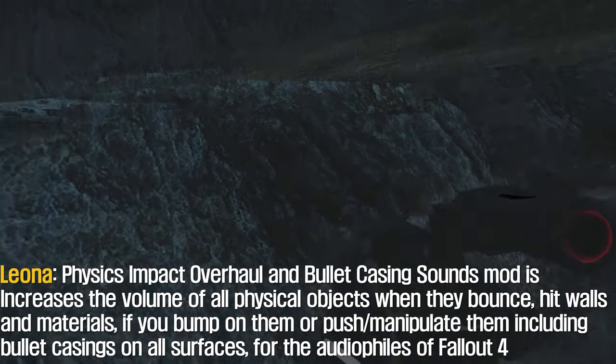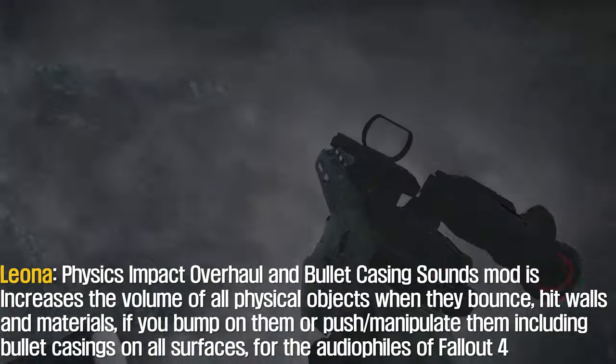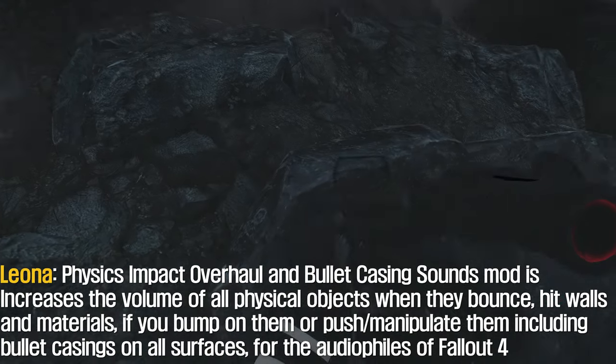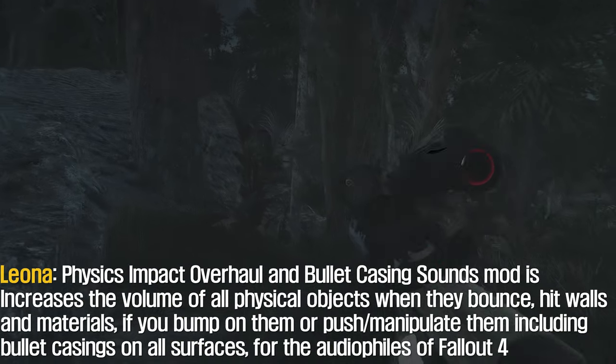FASIC's Impact Overhaul and Bullet Casing Sounds mod increases the volume of all physics objects when they bounce, hit walls and materials, or when you bump and manipulate them, including bullet casings on all surfaces, so the audio feels more immersive in Fallout.